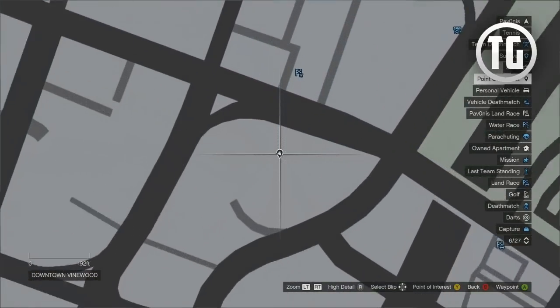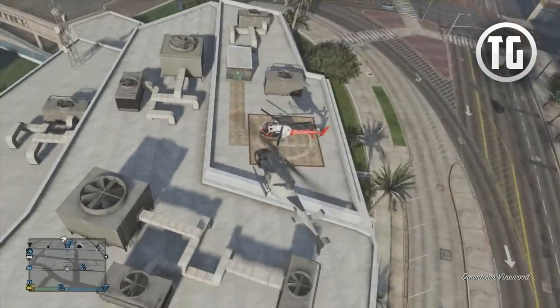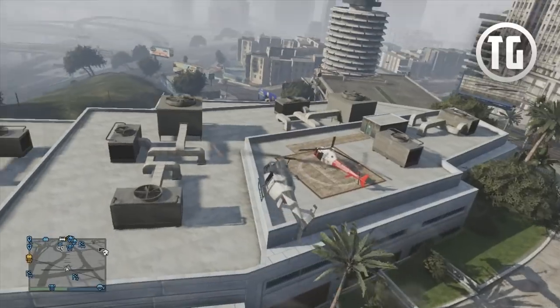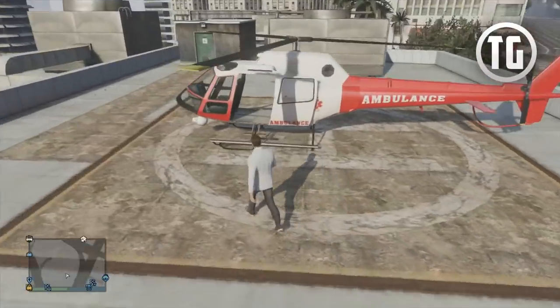Location number 4 is in Binewood on top of the police station. It can spawn any one of the 3 helicopters but can only be accessed by air, meaning that you'll need a helicopter to land and get out or a plane to parachute out of and land on it.